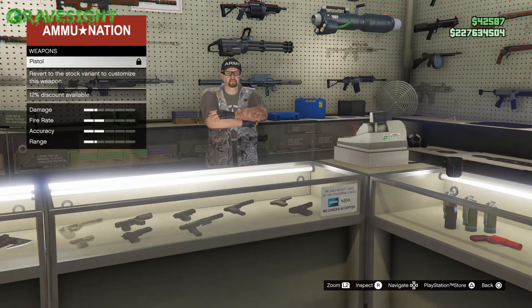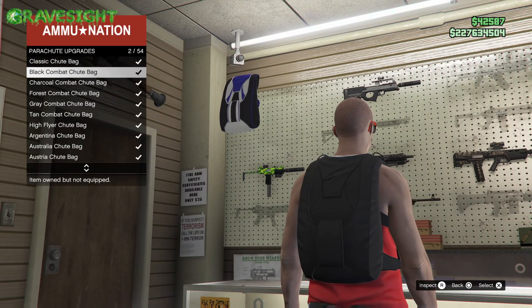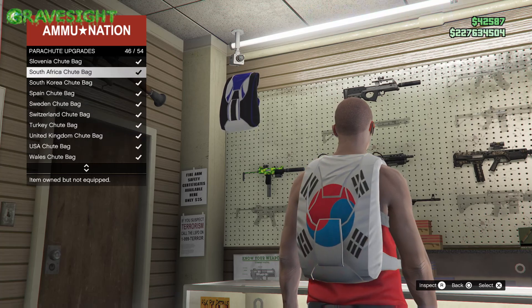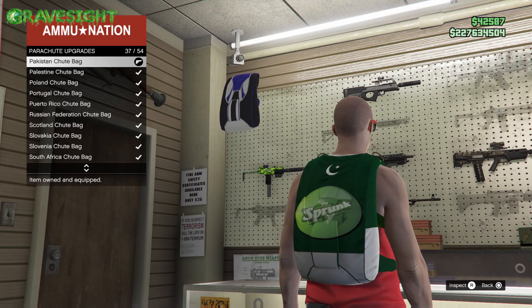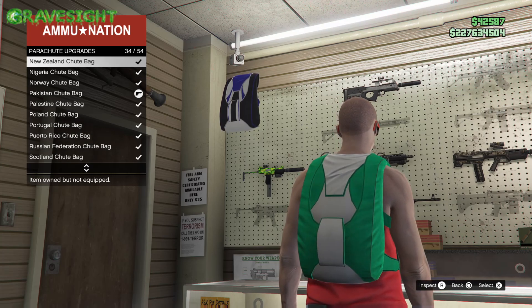You guys can see right here — the crew emblem I have is like a circular crew emblem. Now watch this: we're going to go out of this bottom option, the parachutes, and just go upwards. Right here, look at it — it's all stretched, like somebody grabbed the edges and just stretched it out. It looks super funny.